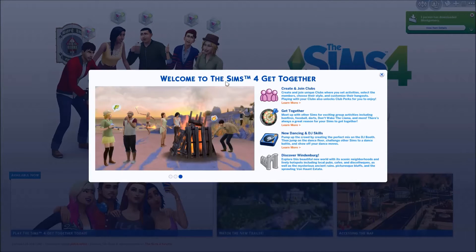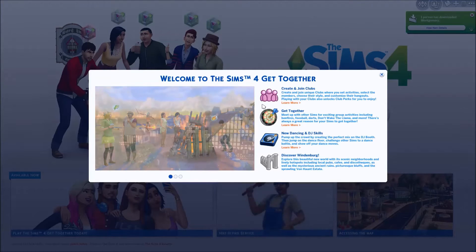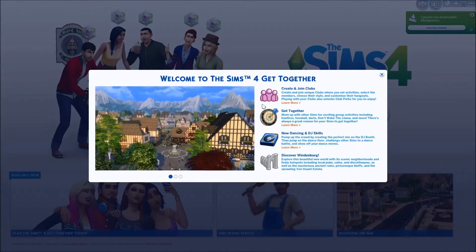Welcome to The Sims 4 Get Together. Create and join unique clubs where you set activities, select the members, choose their style and customize their hangouts. Playing with your clubs also unlocks club perks for you to enjoy.